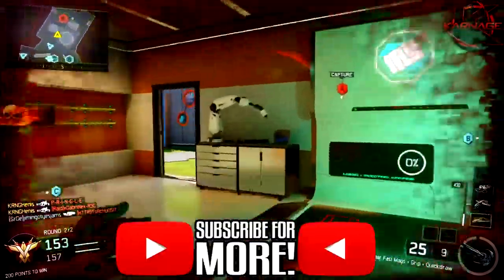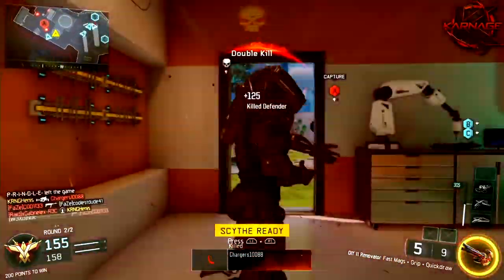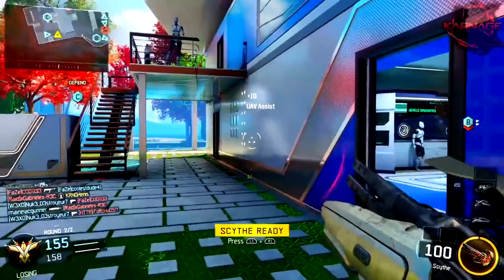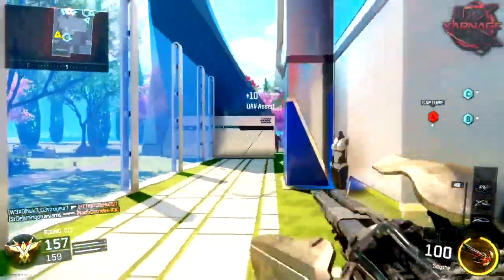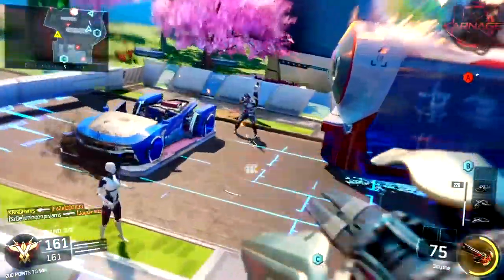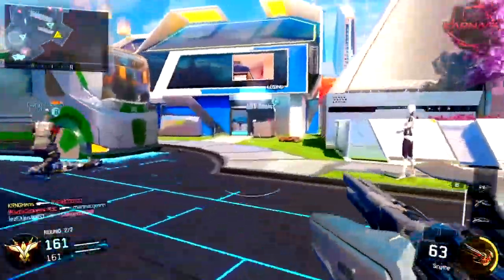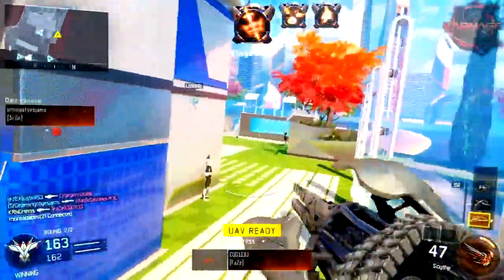Nonetheless, bullet travel time is still something you've got to factor in when considering whether this is one of the most powerful DLC weapons. I want to pose that question to you guys right now — if you have the nail gun in Black Ops 3, let me know how you compare it to the Peacekeeper. For me personally, considering everything so far, I'd have to say the Peacekeeper is still the most powerful weapon in my eyes, simply because of the bullet travel time and the fact that most people are used to an actual weapon.